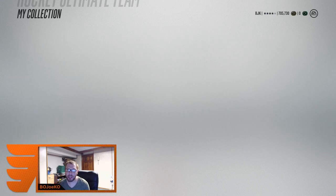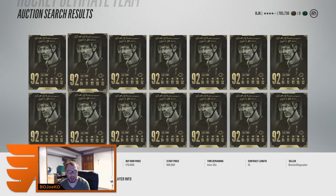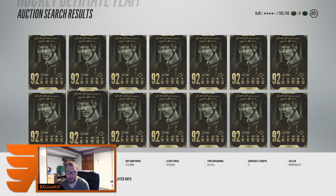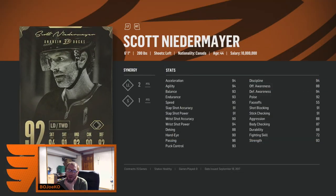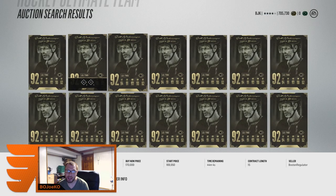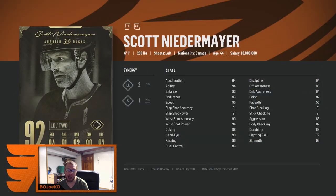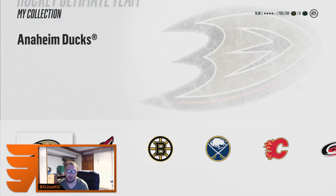Let's do a little price checking. I definitely need to see how much these guys are going for on the market. Scott Niedermayer legend — how much is he going for right now? Looks like around 170k, which is not too bad for Niedermayer. I might end up keeping him though, because he was such a cheat code for me last year on defense. His milestone card at 98 overall was amazing, and I upgraded him to the 99 set. He's a bomb left-handed shot on defense.